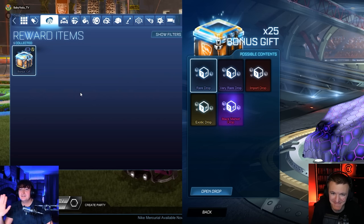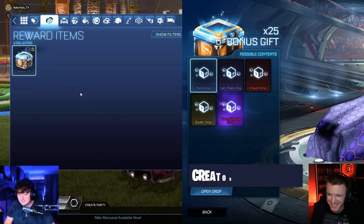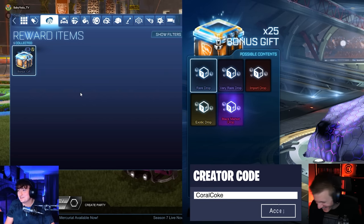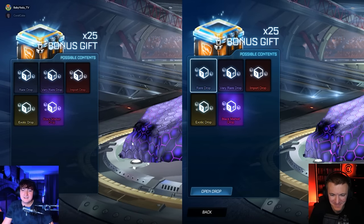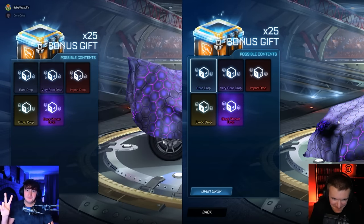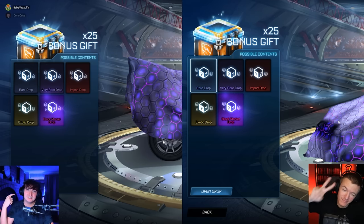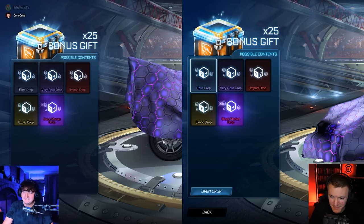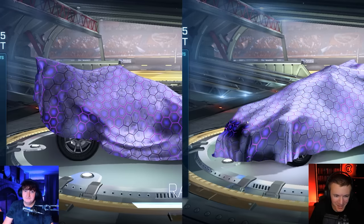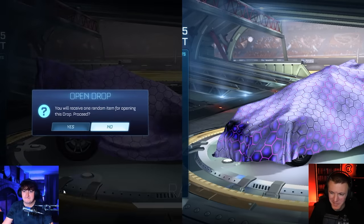If you didn't watch the first four episodes, I'm down bad — like pretty, pretty bad. Coral has decided to grace me with two options: if I pull titanium white Zombas or titanium white Shattered, it's an auto win. Is that correct? Correct. Good luck, sir. I hope you do. That would be actually sick for one of us to get it.